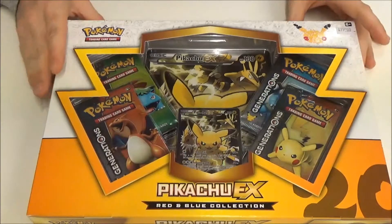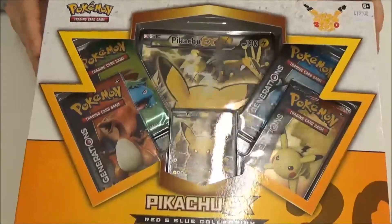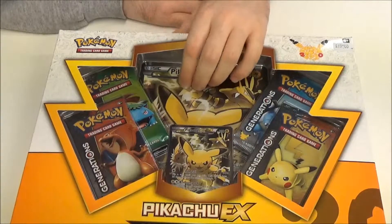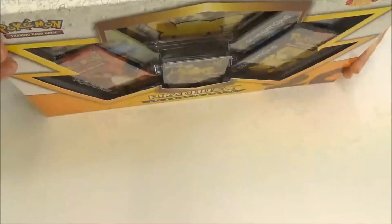Hello everybody, Matt here from Team GHQ with a Pikachu EX opening. So we get the Pikachu EX card, we get 4 Generations packs, we get the big full art Pikachu at the back, and of course you get the code card for the Trading Card Game online.